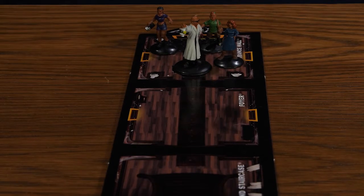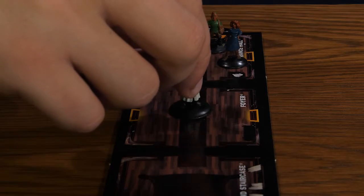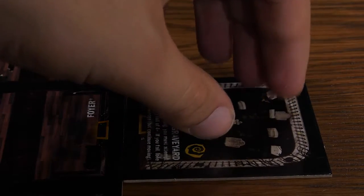The player whose birthday is closest to the actual date goes first. At this point, the party has entered the first phase of the game: Exploration. Each player will take turns moving their character, and as they enter a doorway, they will draw the top tile from a stack of room tiles and place it in a manner that connects to the room.